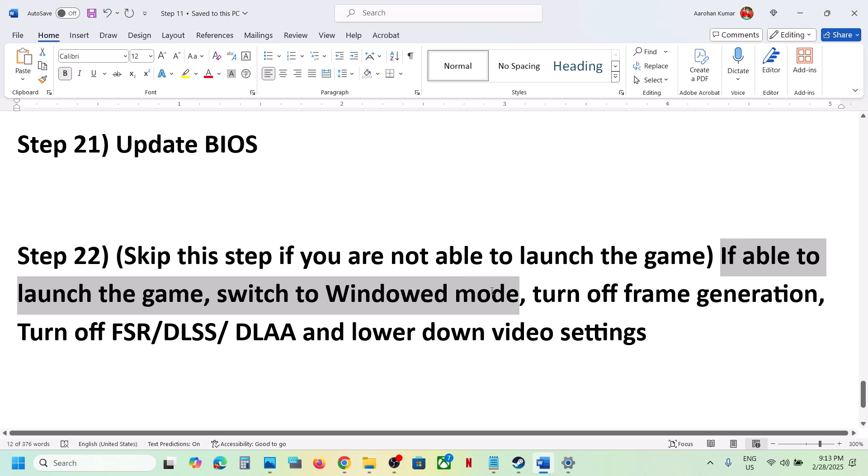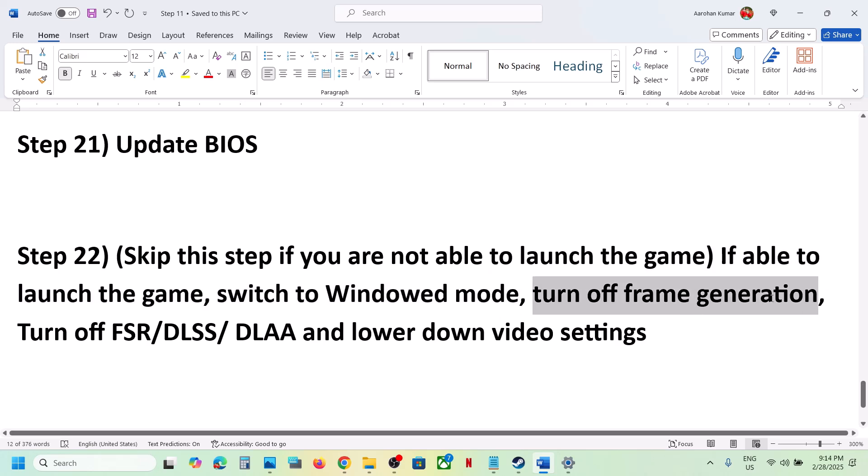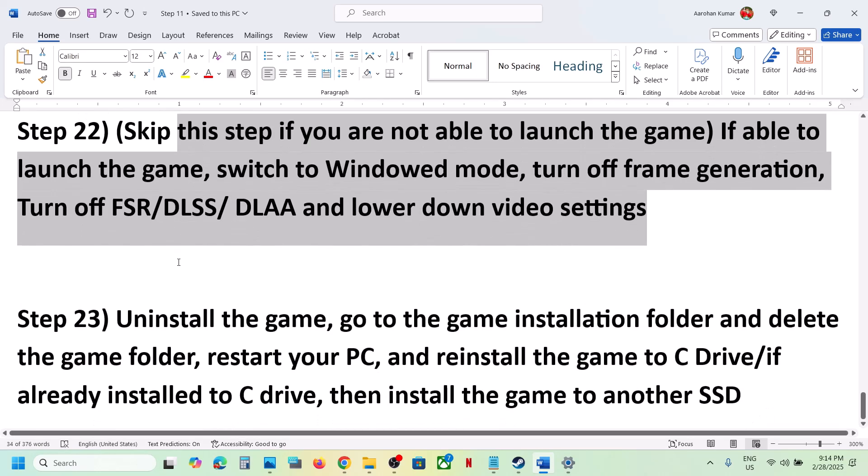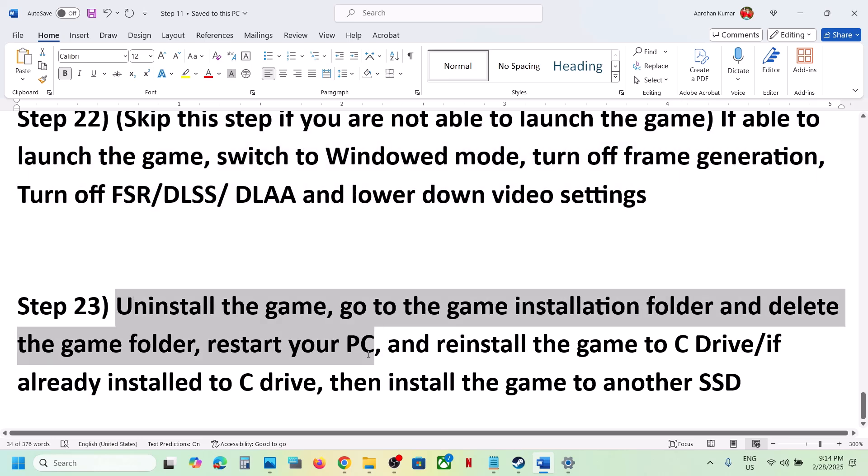If you're able to launch the game but it's crashing, switch to Windowed Mode and turn off Frame Generation — this has worked for many players. Go to Graphics Options in the game and turn off Frame Generation. You can also turn off upscaling or DLSS, and lower the video settings to Medium.